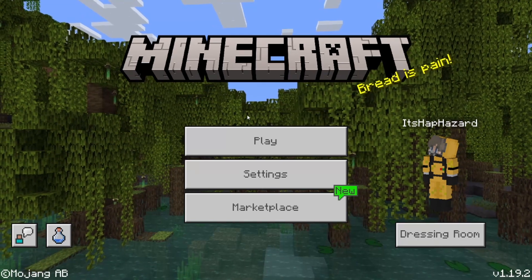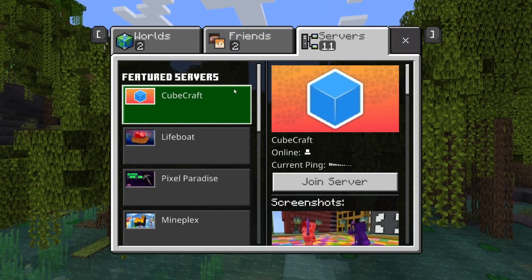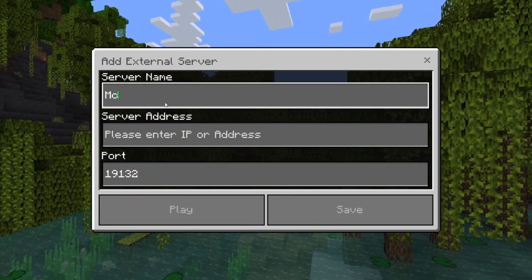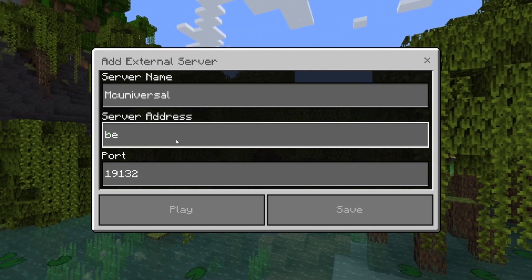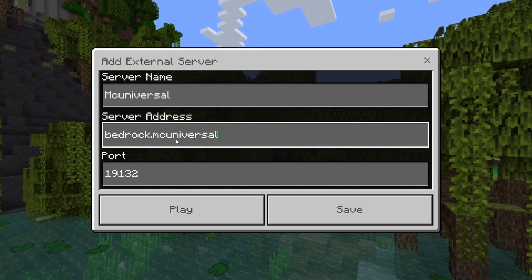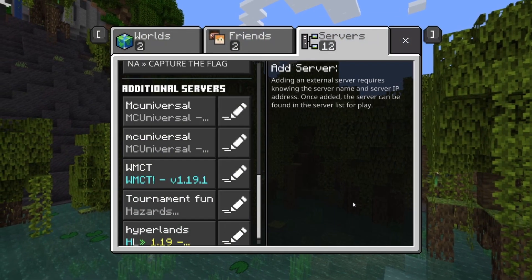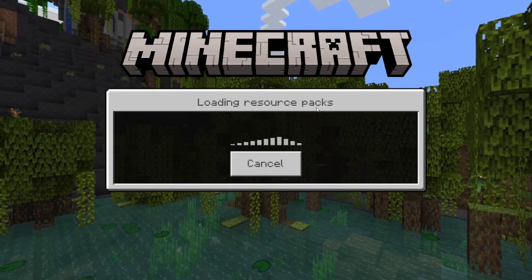Here is the easy way to join: if you have the Add Server button, press Play, go to Servers, and scroll down to Add a Server. Name it MC Universal — that is the server name. Then type in this exact IP address shown on the screen. Keep the port the same and press Save. Once you do that, you're good to go.